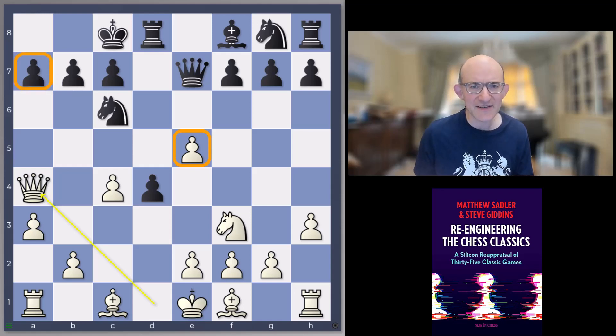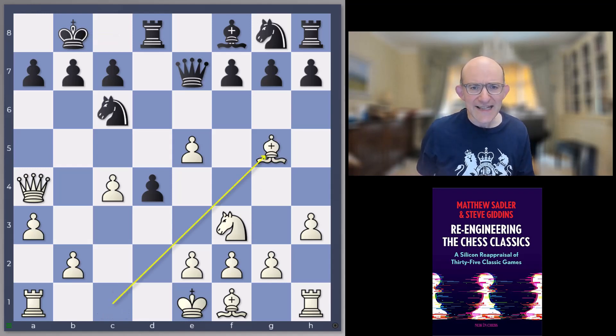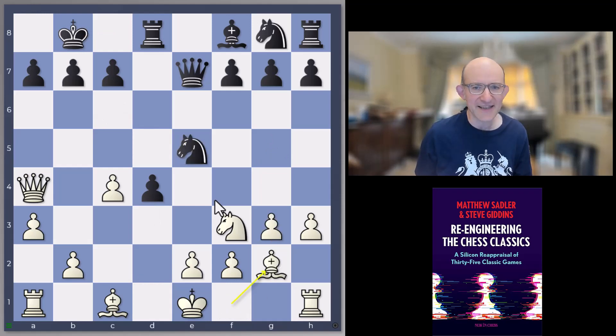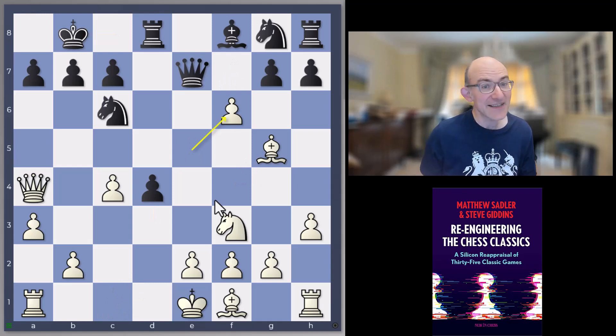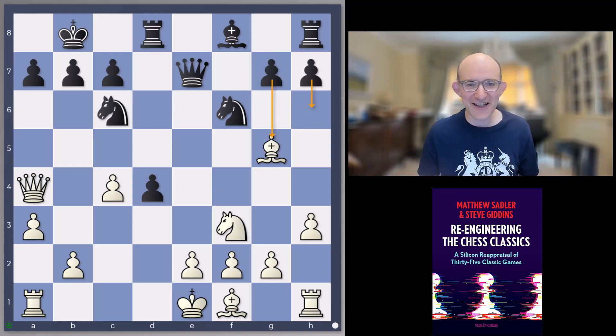Marshall played queen a4, protecting this pawn by attacking the pawn on a7, and Janowski played king b8 just to protect that pawn on a7. Now Marshall played bishop g5 — the engines think bishop g5 earlier would have been quite a bit better, in actual fact. They don't like the queen on a4; it's a little bit out of the way, and when you consider that d3 might be happening, you might want a little bit more protection around your king. The engines prefer something like g3 instead.